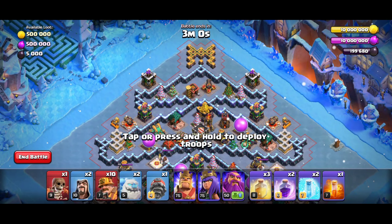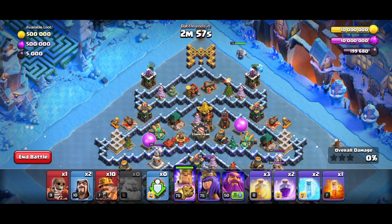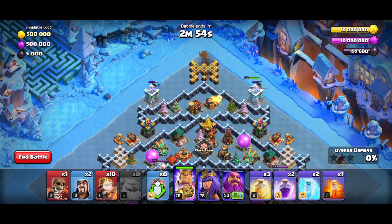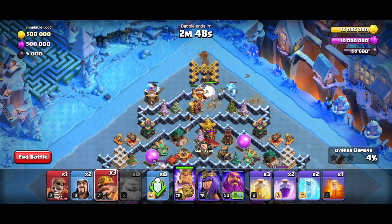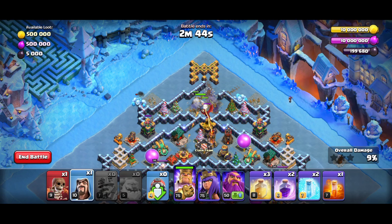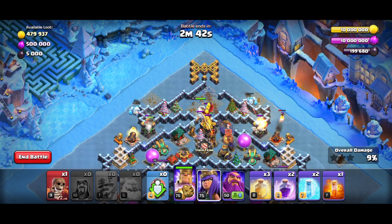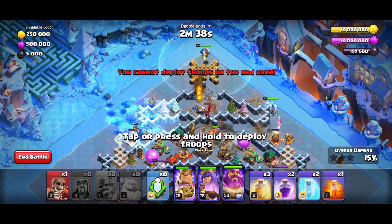Let's start from the top with a golem — ice golem — so put the battle machine from the top so they can go inside fully. Then leave all the miners and use the wizard at the right. After that, a queen, then you can go for the warden.